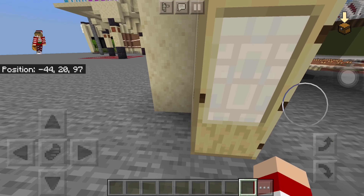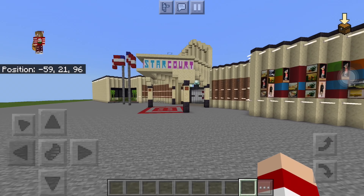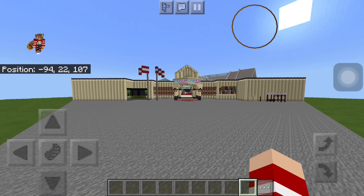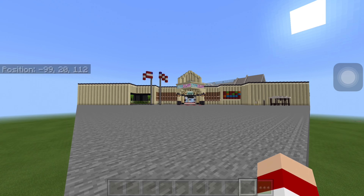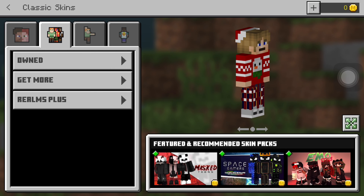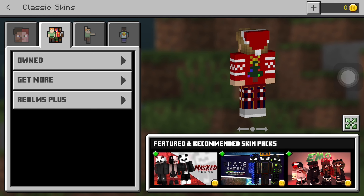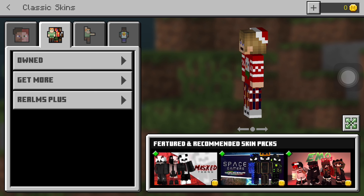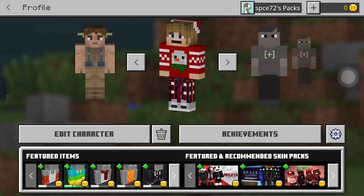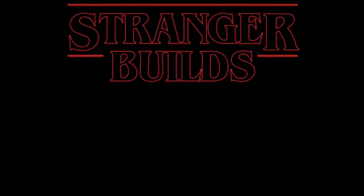That has been the Star Court Mall progress tour so far — thank you so much for watching today's video! I do have one more thing: if you've noticed, my Minecraft skin is currently different. I made this my Christmas one — it's got a Christmas chair on the back, a snowman on the front, and a Santa hat. Consider subscribing if you're new, and I'll see you guys in a later video — bye!